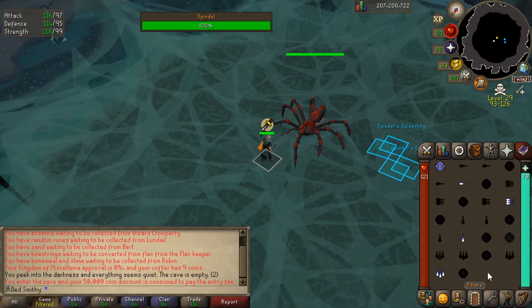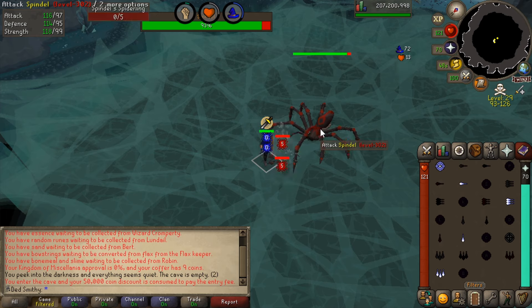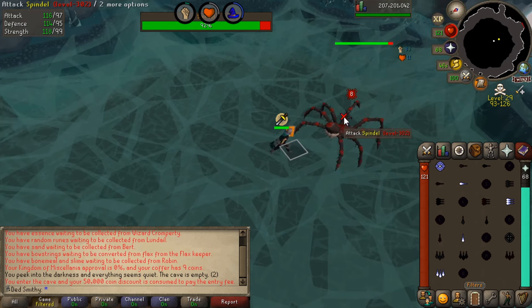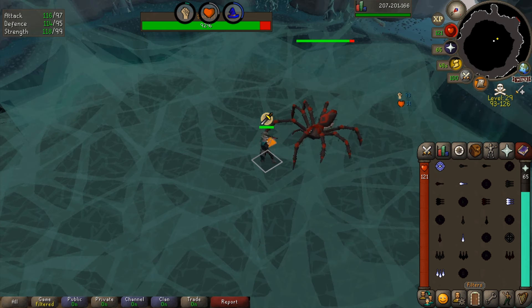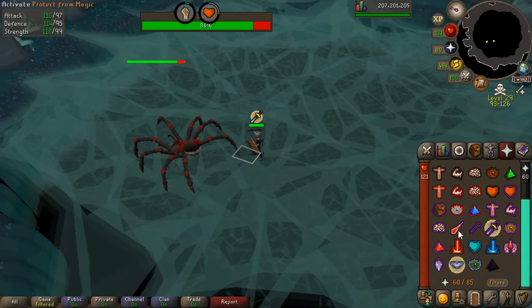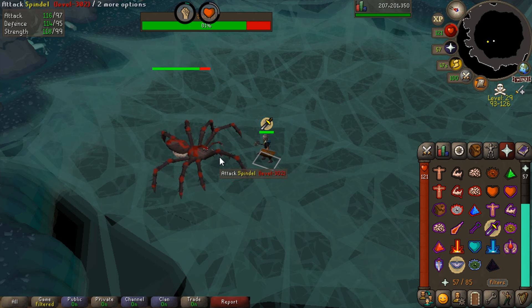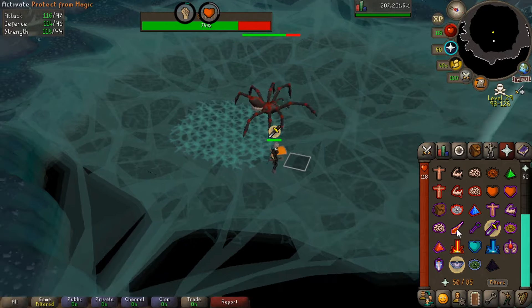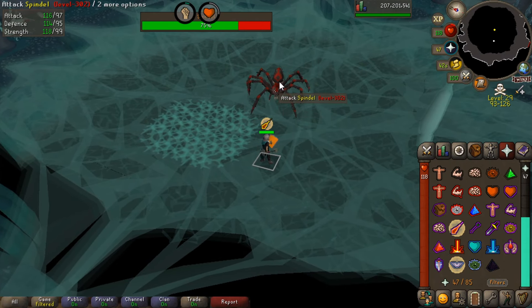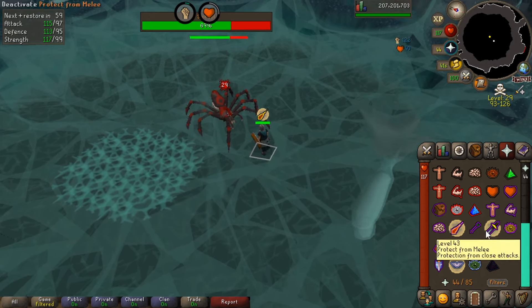Spindel drops down and you can jump in and attack - switch to Protect from Melee and away we go. The spawners have come out, so we cast our Ice Barrage to freeze both of them. They will drain your prayer while they're attacking you. We can see Spindel's done its four attacks and now it's going to move. Because we're hugging tightly in melee range, we don't need to switch to Protect from Magic during the move.